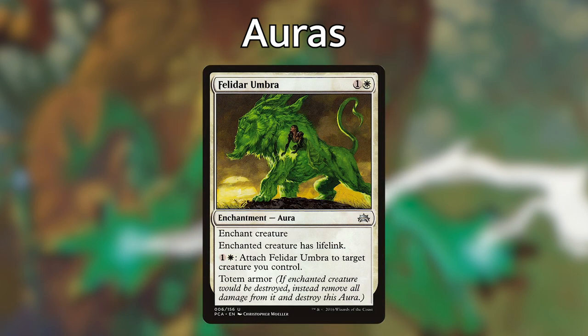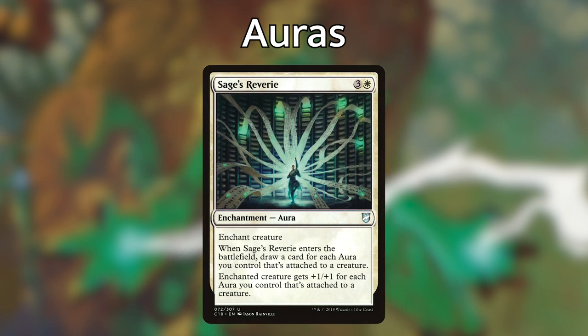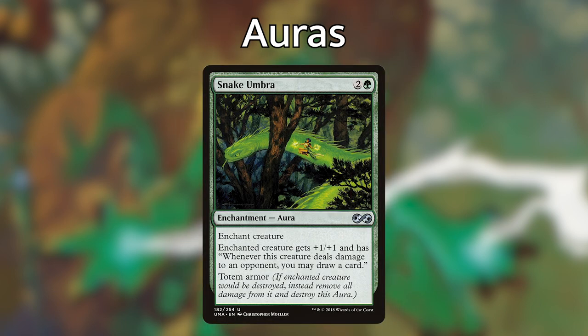Next we're playing Felidar Umbra — for one and a white the enchanted creature gets lifelink, and if the creature would die, instead you just destroy the Felidar Umbra and your creature stays alive. For one and a white it also has an activated ability that lets you attach Felidar Umbra to a different creature you control, so you can swap the protection to save another creature. Next we're playing Sage's Reverie — for three and a white, the enchanted creature gets plus one plus one for each aura we control attached to a creature, and when it enters the battlefield we draw a card for each aura attached to a creature. So with six or seven auras on our creatures, we're going to draw a ton of cards. We're also playing Snake Umbra, which gives the enchanted creature plus one plus one and lets you draw a card whenever it deals combat damage to an opponent, with totem armor.